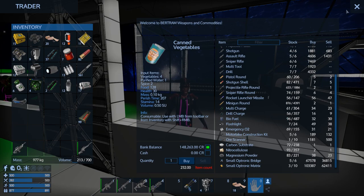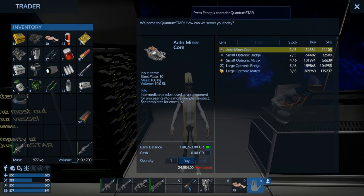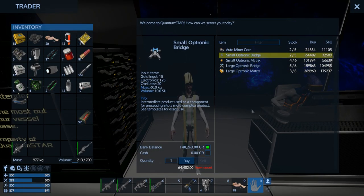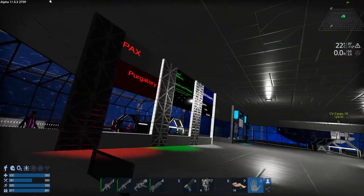That guy had the bridges for sale — 6,757, 6,800 — that's more expensive. I think this guy was 6,400. We can afford two of those right now, so let's buy two of them. They've got two in stock, so we're going to buy those out. We're almost broke, but we now have two small optronic bridges.